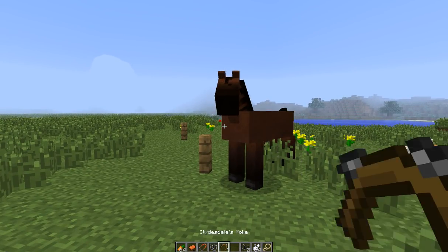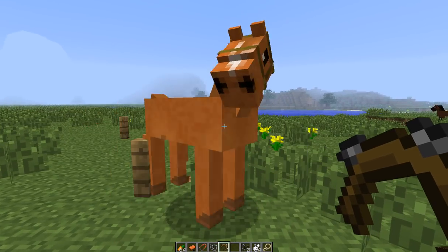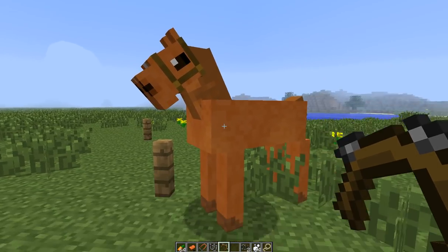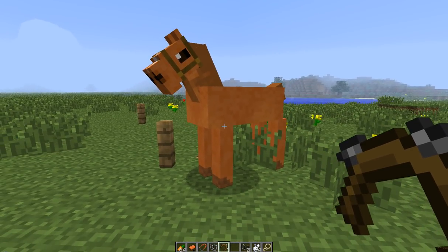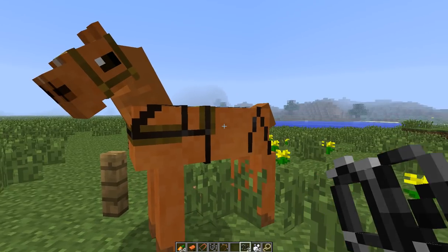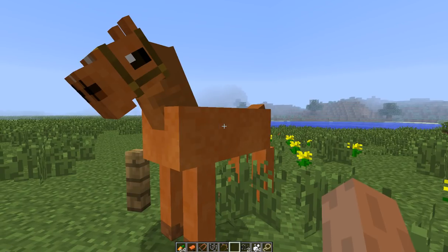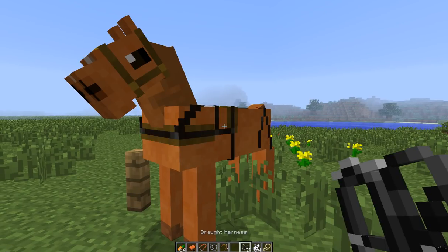To make a Clydesdale, you'll get the Clydesdale yoke — pretty much right click, use it on him. He changes colors again, then he has his little mask thing on. From there, you'll want to use the drought harness. As you can see, the drought harness is on him now. To put it on and off, all you do is right click — right click on, right click off.